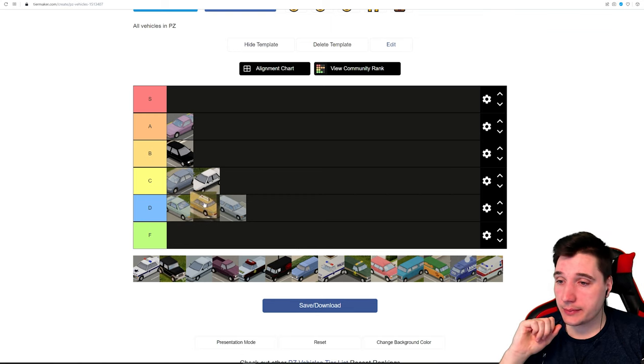Next we have the Step Van. This bad boy has the highest trunk capacity in the game. You can only drive with two people, but if you're trying to move your base, this is the vehicle for you. Keep in mind it's the heaviest vehicle in the game — you don't want to be off-roading with it. It's also pretty slow. It has a great version from the Louisville distillery. I'll put it in B tier — very useful for cargo, but limited otherwise.